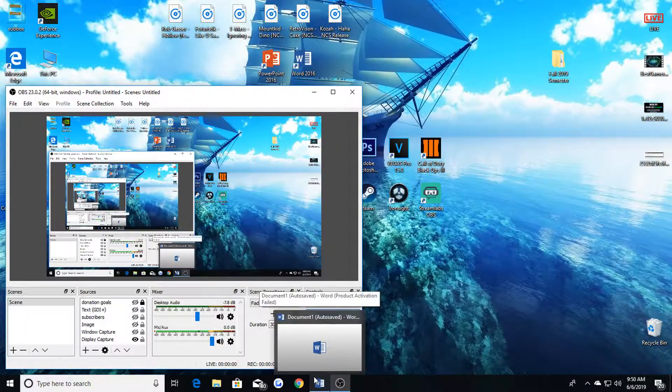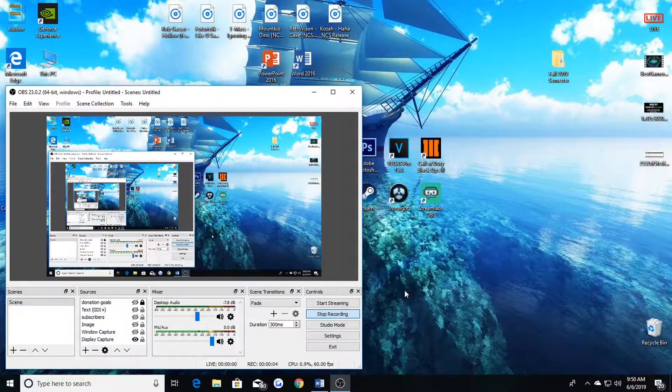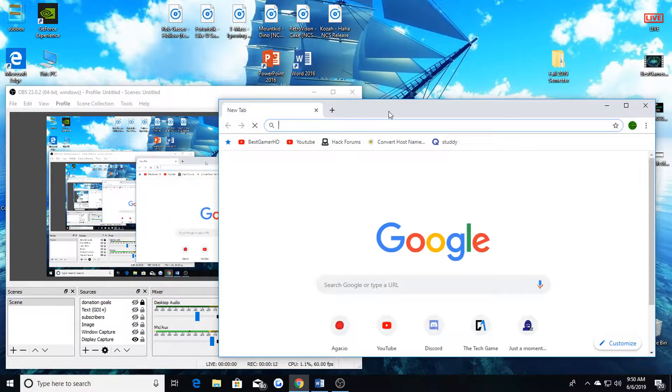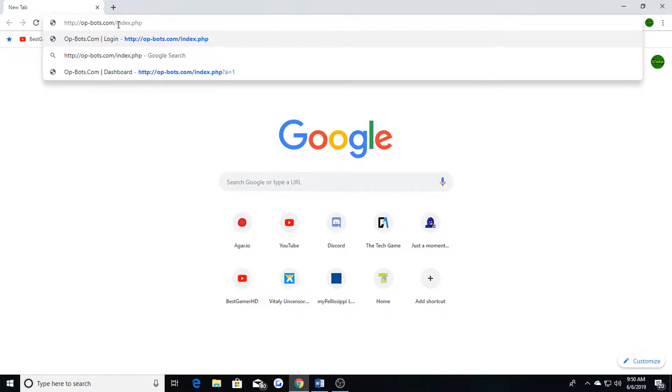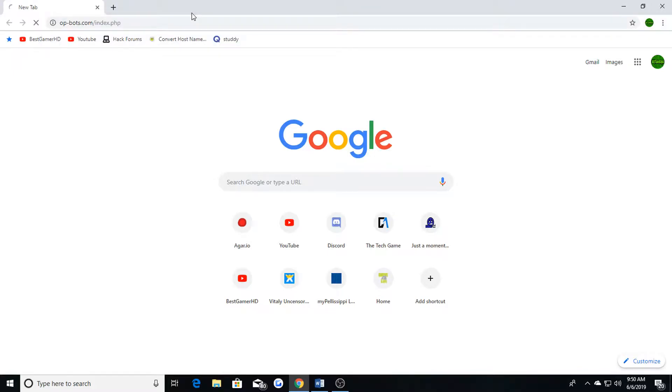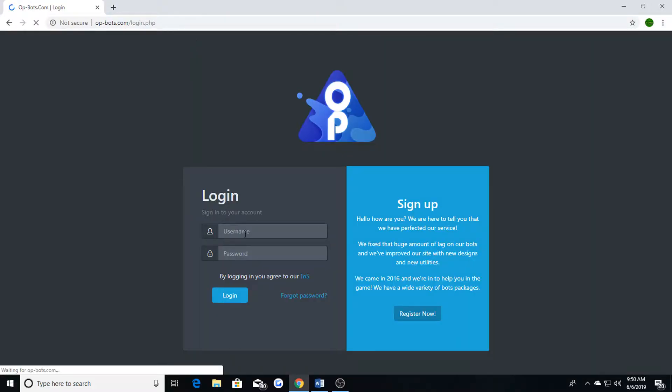My name is Best Gamer HD and I'm here to show y'all how to use OP bots on Agario. First, open up your browser of choice and go to OP-bots.com — I'll leave the link in the description.